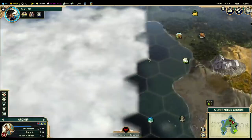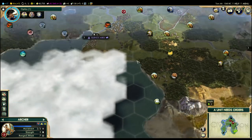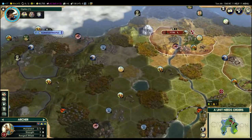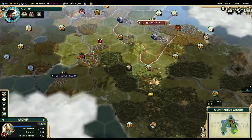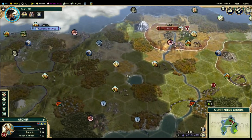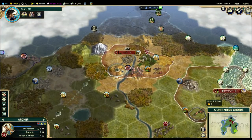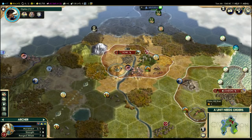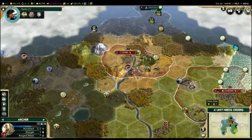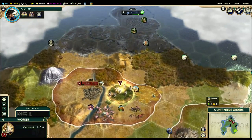We're actually basically over now, so I'm just going to bring it home. You can see that Byzantium has expanded here. I don't think there's too much space to do any sort of early war. One of the things is once I get the Oligarchy social policy in Tradition, units in cities no longer cost me maintenance — so the idea might just be to put my units back into cities and have them be free.